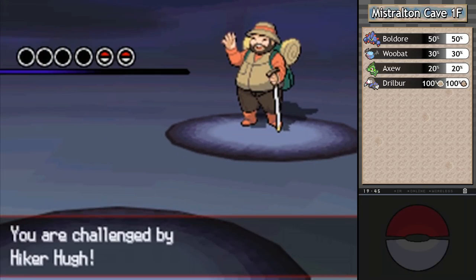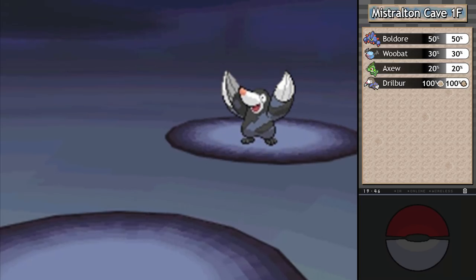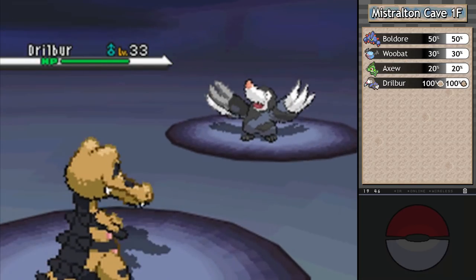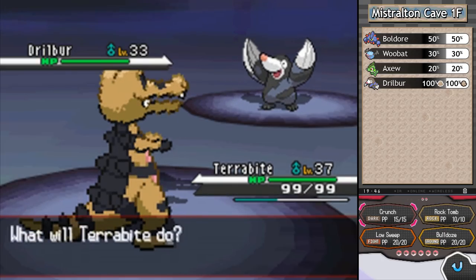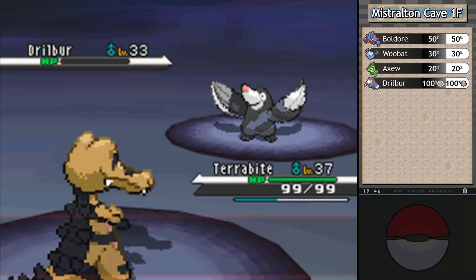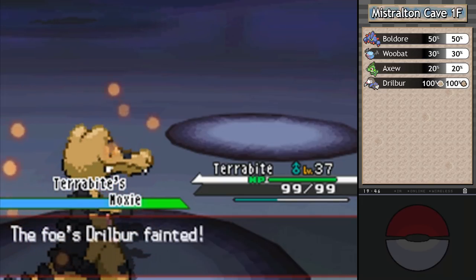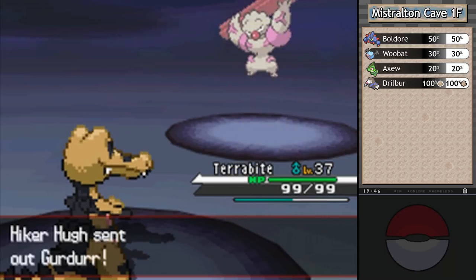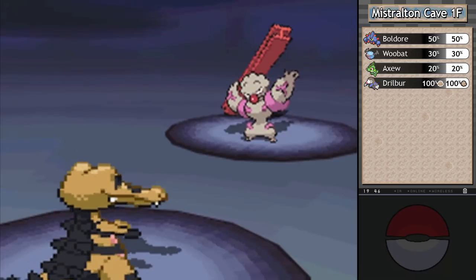He mentions eating Larvitars, which combines all three of his favorite activities — technically four if you count the time spent in the bathroom afterward. Drill Bur, hello! I was expecting him to have rock-type Pokemon and was going to try out a new Fighting-type move, but I'm fine using Moxie to get my power-up. Terified hasn't done much fighting in a while and let the other Pokemon catch up, so it's high time we do this.